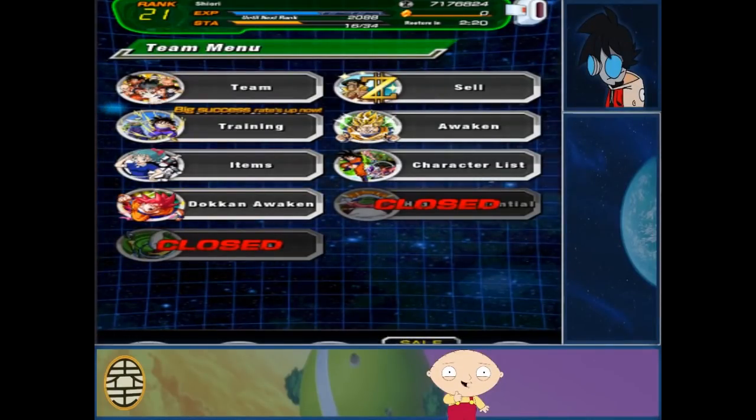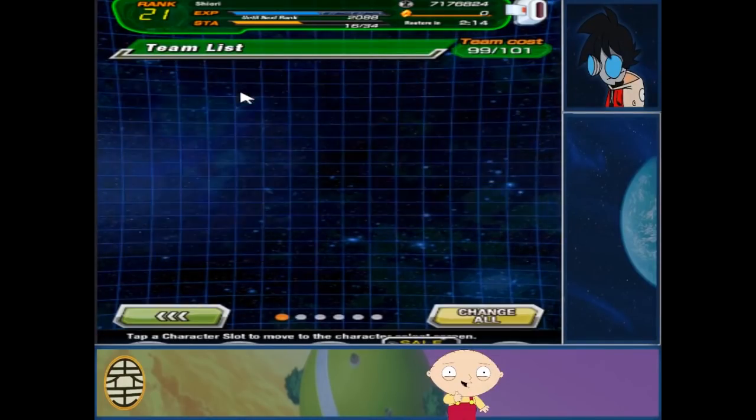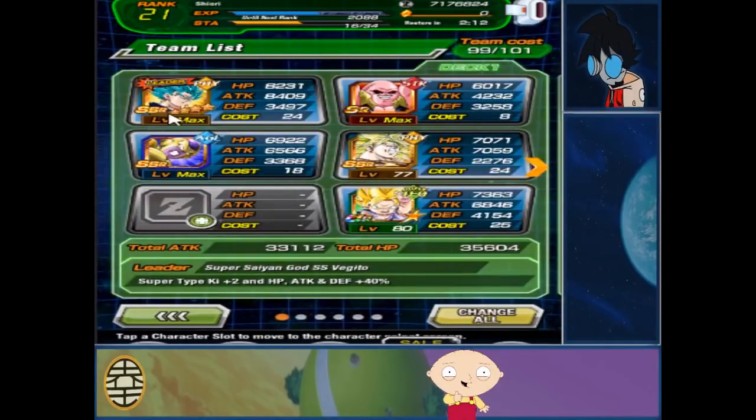Hey, it's me Goku, and it occurred to me that I didn't show you guys what I actually have, so let's do that. Here's my team — we got Blooper Saiyan Vegeto, hashtag Blooper Saiyan in the comments please. He's great, he's a physical fighter. We got Super Boo — we had a dupe so we kind of upgraded him a little bit. We got Golden Frieza — hashtag Golden Fryza in the comments please.